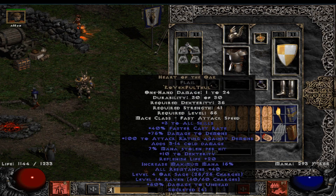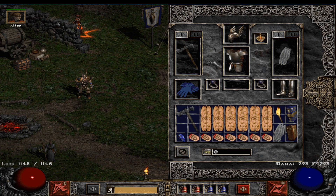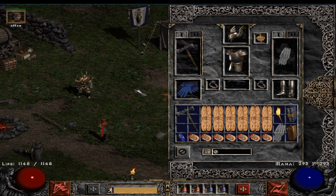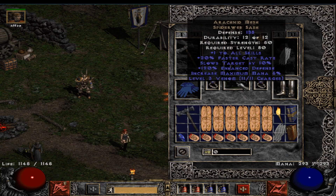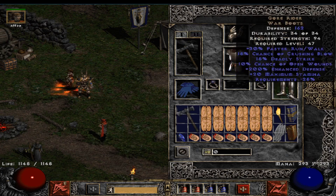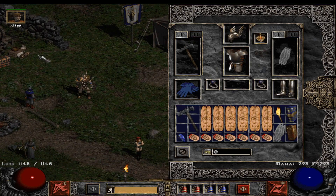Then a Highlord's Wrath amulet, and on switch we use Heart of the Oak and a Spirit shield. With the faster cast rate on switch plus the normal gear, we are able to reach 105% faster cast rate, so we can teleport around very fast. This makes it an ideal PvM build. You could experiment with String of Ears, Razor Tail, or no Warspike — going more melee-oriented on the gear — but I like teleport, and being able to teleport very fast for PvM is super good.